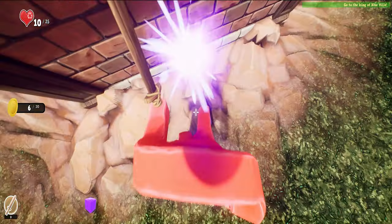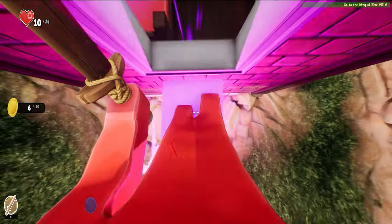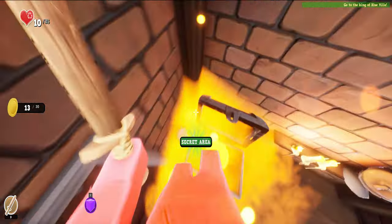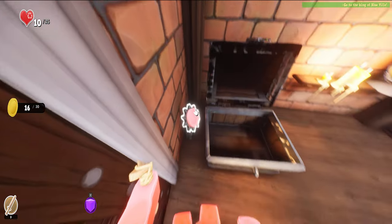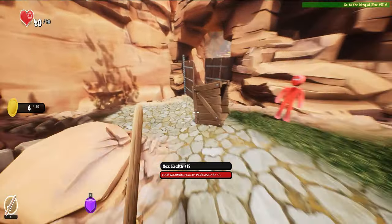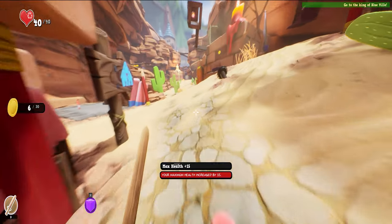Oh yeah — can I crouch? Wait — yes I can! Secret area! 16 points — let me get that. 40 health, let's go!